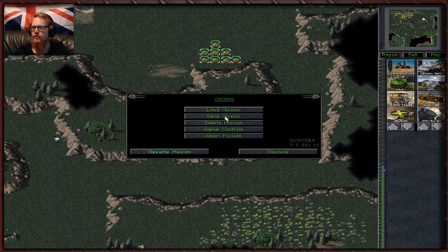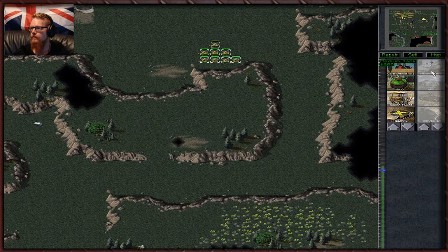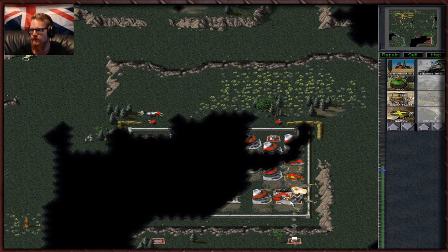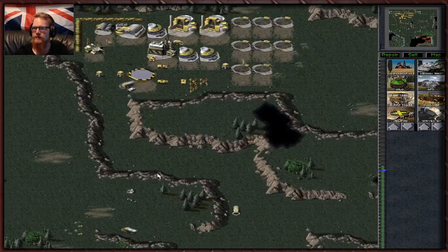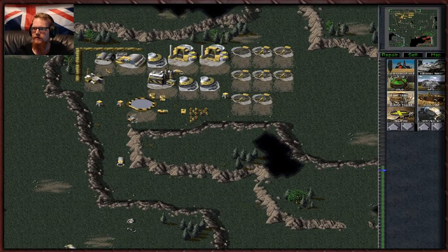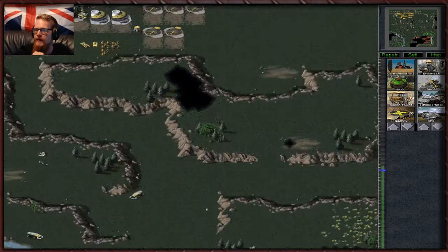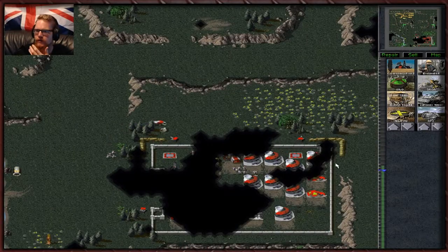Let's probe their defenses and see what we can do here. There we go — how many Orcas did we lose? How expensive was that? There goes their construction yard. We actually only lost one Orca through that — that's not too bad. And we can actually buy the Orca without buying the pad, although it's not as good as you might think.